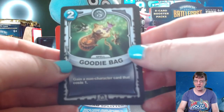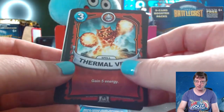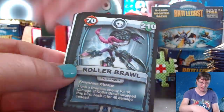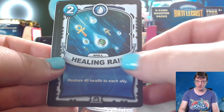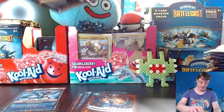Pack two has a goodie bag, Take it for Granite, Thermal Vent, Whirlwind — another Ultimate Skylander. Two packs, two Ultimate Skylanders. Roller Brawl, Dragon's Circlet, Healing Rain, and a Lightning Strike. Two packs, two Ultimate Skylanders — let's keep it up, Eruptor. You might actually be able to win this time at the rate we're going.